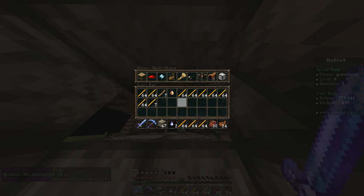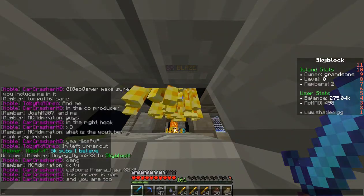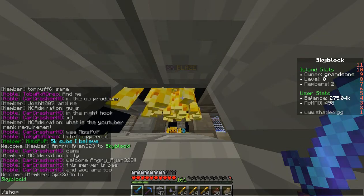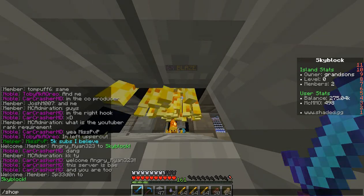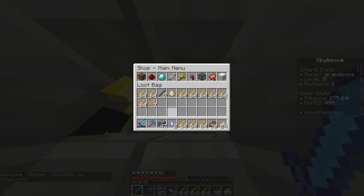Now, I do have a texture pack running, which could confuse you. Let me switch real fast. Okay, now this may look more familiar to you. Let me do slash SHOP once again — slash SHOP. And now you will see all of the different things you may sell and buy.